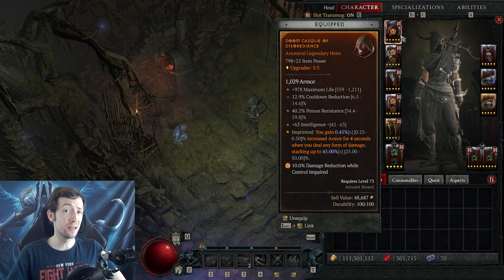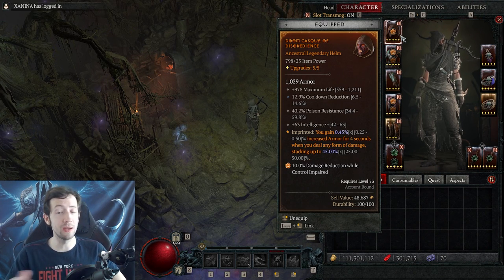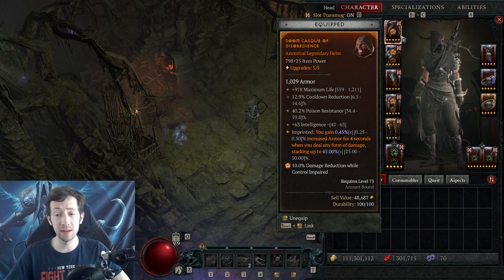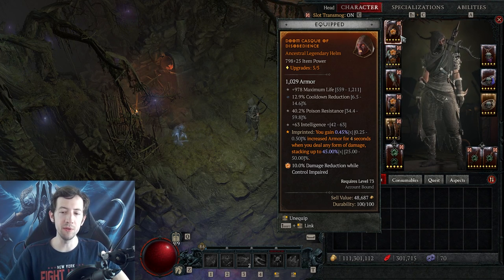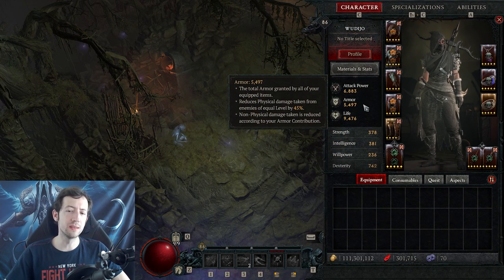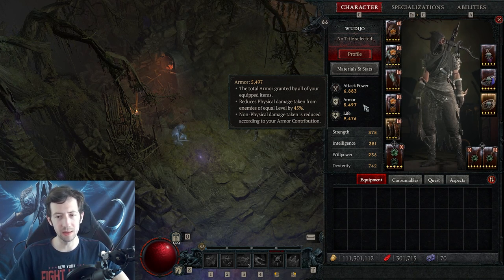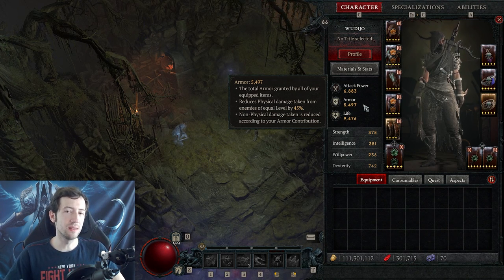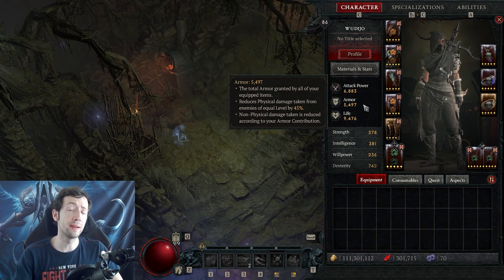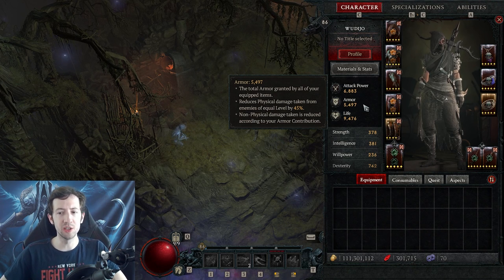One defensive aspect in particular that works for all classes is Disobedience. Disobedience is by far the most powerful defensive aspect in the game. It gives you up to 50% extra armor, and armor first reduces your physical damage taken — which is usually most of the damage you take — and also applies this damage reduction value for half of the damage taken from all other elements. So armor is a very powerful stat and you want it high.